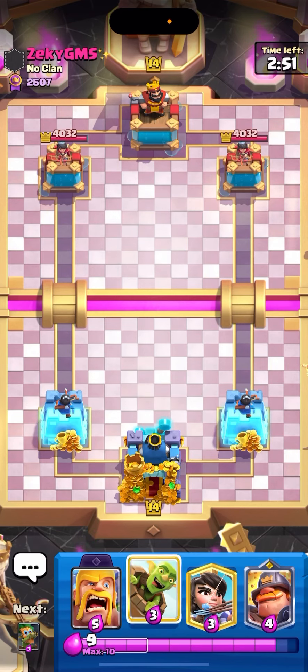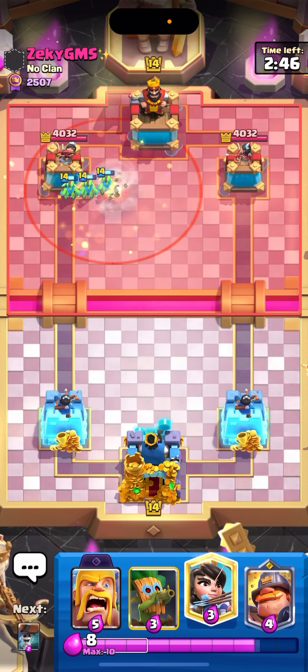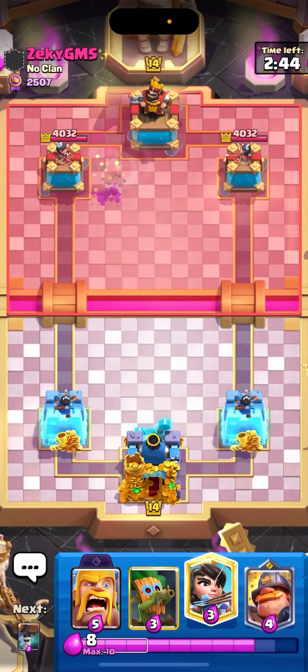Next game we're going to get Zeki Gems, and I think this guy's an Elixir Golem player. Last time I checked I played him and he had Elixir Golem. That might be a sign guys — hold up.